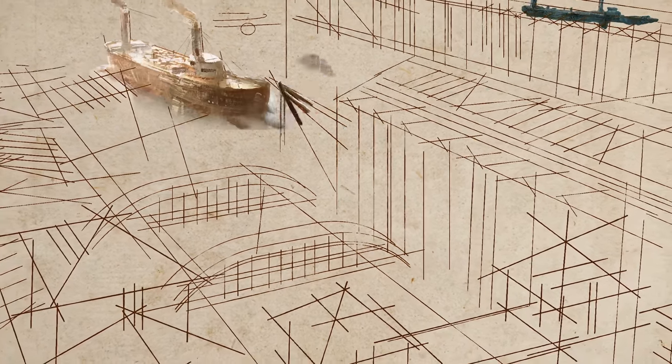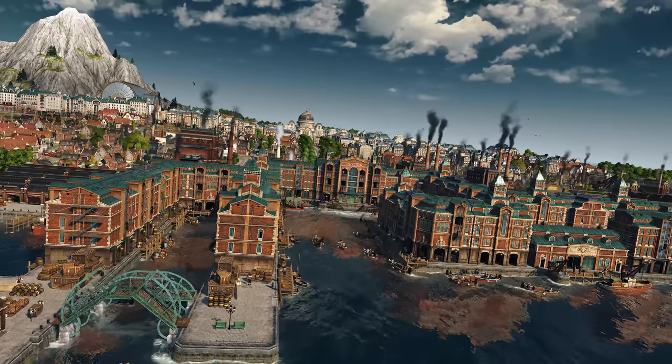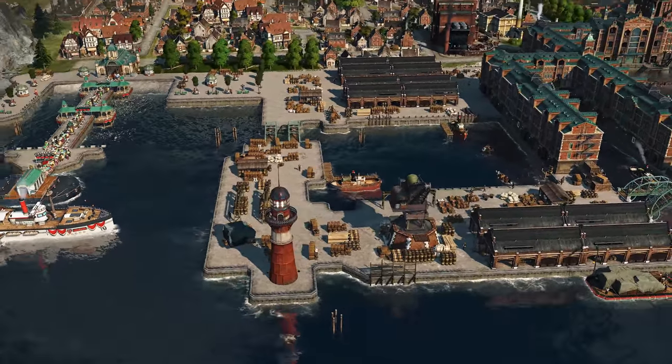Season 3 kicks off on February 23rd with our first DLC, Docklands, which is all about turning your city's harbor into a global trade hub. To do so, you first have to build a bustling modular warehouse district. This gives you access to export contracts, a new way to reliably trade goods. With export trading, you can specialise your economy and focus on certain goods, while supplying your citizens' needs with trade.